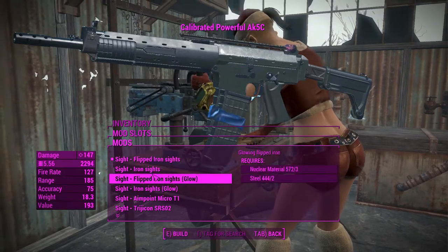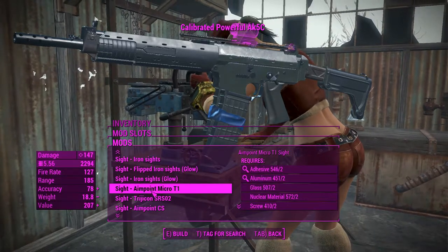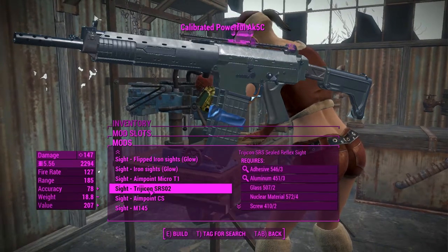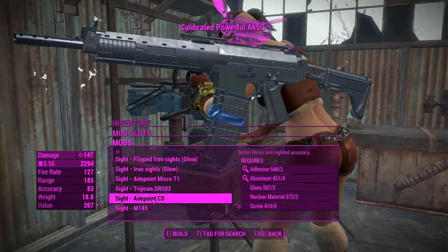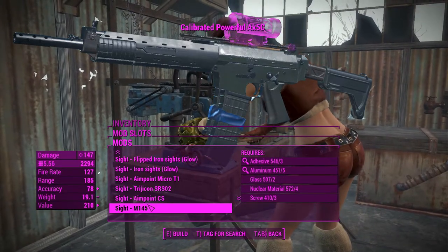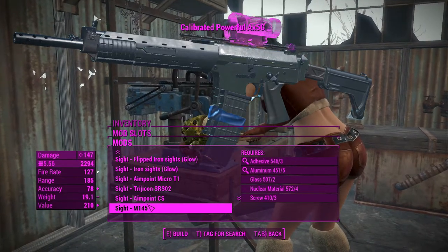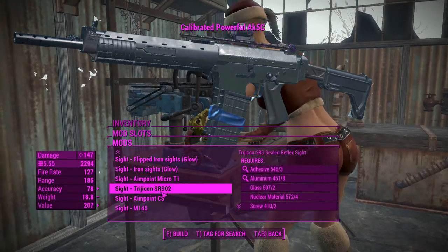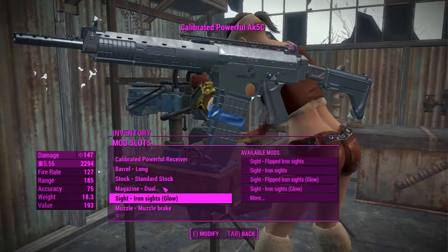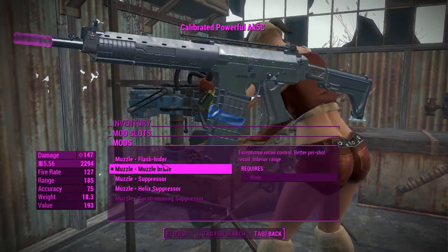For the sights, we've got iron sights and glow variants, plus a couple of decent-looking sights including a small scope. The scope itself doesn't actually give you any zoom — that's on a separate slot — so if you want zoom like a reflex sight that's perfectly fine. I'll go with the glowing iron sights, which I think look best. I liked the iron sights on this weapon back in Battlefield 4 when I used it there.